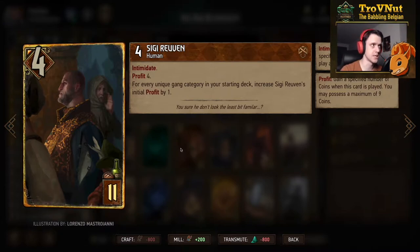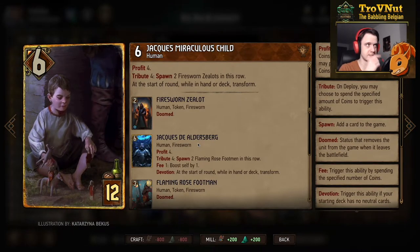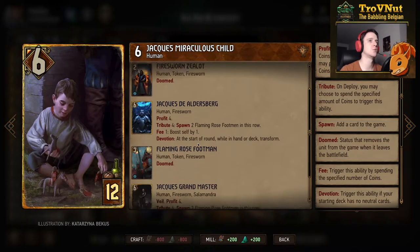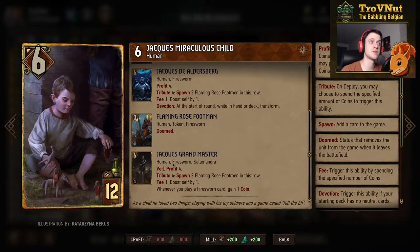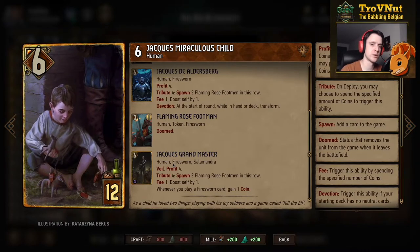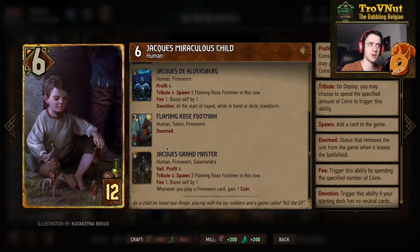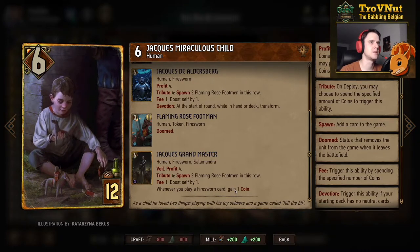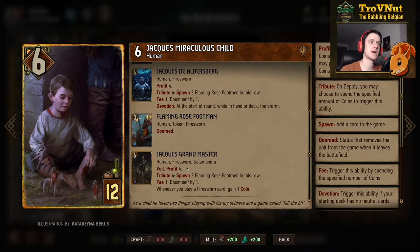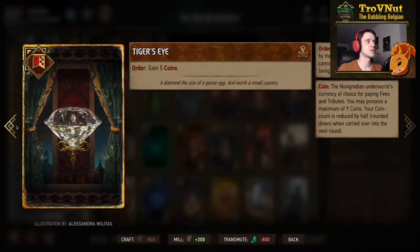That ten profit can be repeated by Caesar Bilsen, so Caesar Bilsen can — with just Sigi Ruven adjacent — also be a 14-point card. If you get Grand Inquisitor Helveed right next to Sigi Ruven that's increased by another four. Jack is also in this deck — the evolution card for Syndicate — and we use the final form since we have devotion, in which he gains four coins on top of his six power. He has Veil so you can poison him without side effects, and if you use those four coins immediately you spawn two Flaming Rose Footmen. He also has a fee ability to boost himself by one for every coin spent.